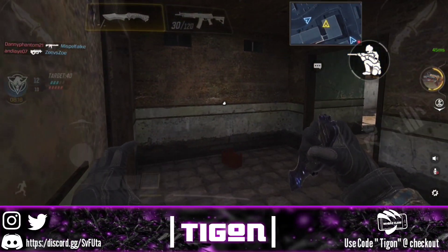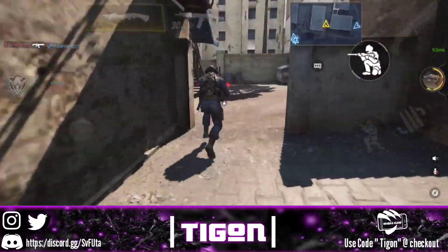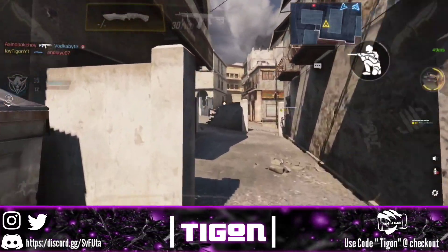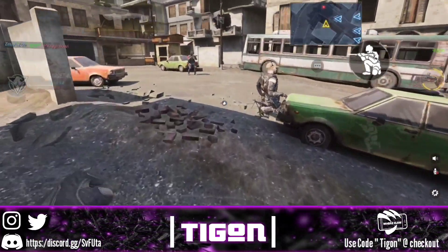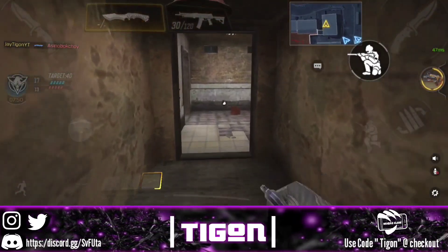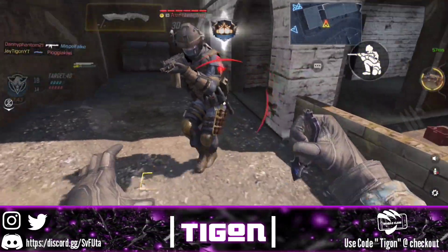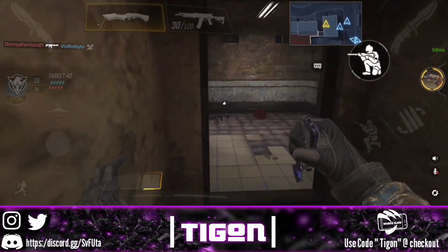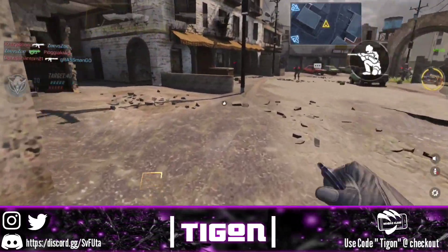For your second perk I recommend Ghost. I do wish the stealth/hiding perks were spread across more categories, but they're all in one category so we work with it. Ghost hides you from enemies on UAV, which is better than the other options in that slot. Even if you don't have Hardwired to avoid trip mines, as long as you stay focused and watch for them you'll be fine, and not being visible on the map is extremely valuable for this class.